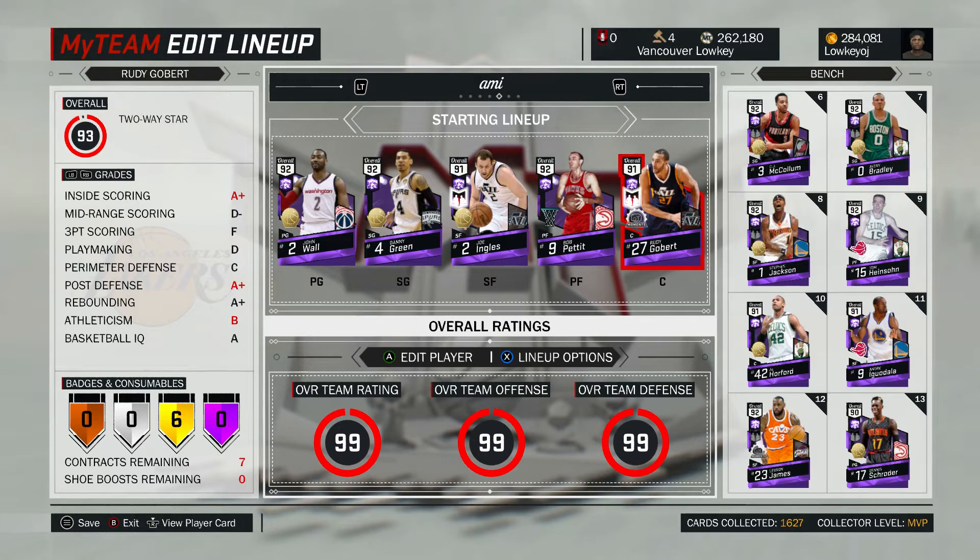I'd start Heinsohn over Bob Pettit simply because if somebody is playing a good post player at power forward you shouldn't really worry, because nobody online ever uses post-up. Bob Pettit cannot hold his own, but he will be able to stretch the floor — his release is one of the nicest in the game — and that'll leave room for this team to be really good.